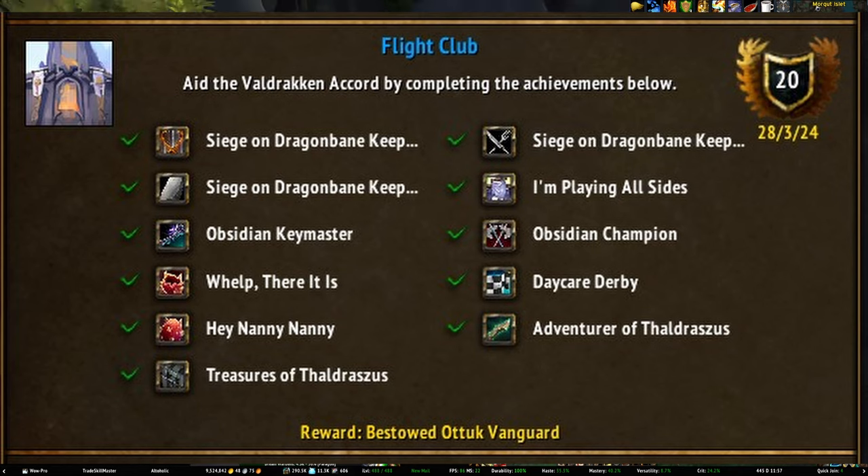Basically what I found is: press 1 immediately at the start of the race, followed by 2, wait until the burst of speed is about to end and then press 3, 2, 1, 2, and repeat until the end of the race. Hey Nanny Nanny requires you to do the follow-up dailies for each whelp that you get when you unlock them — you'll basically get this for free if you just keep completing all the dailies. And of course you also have your 10 rares to farm and all the treasures.